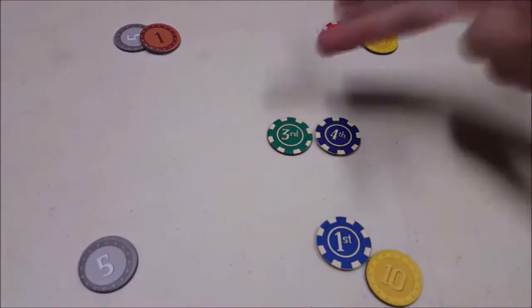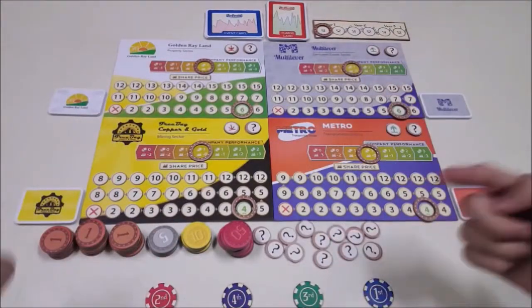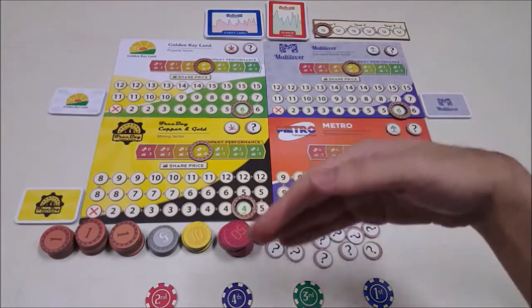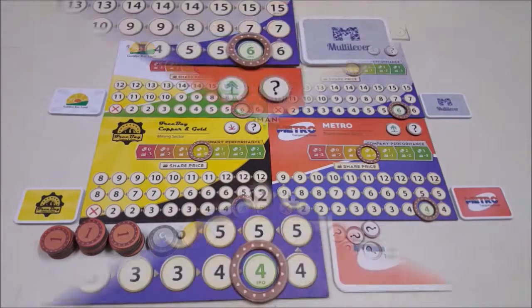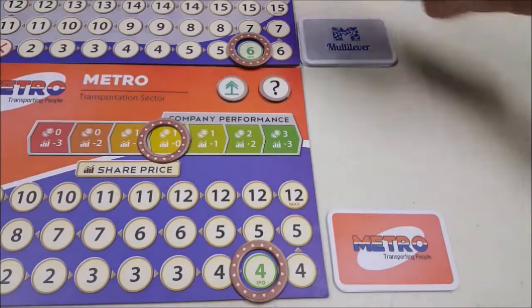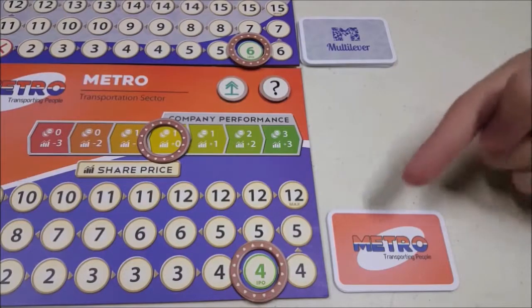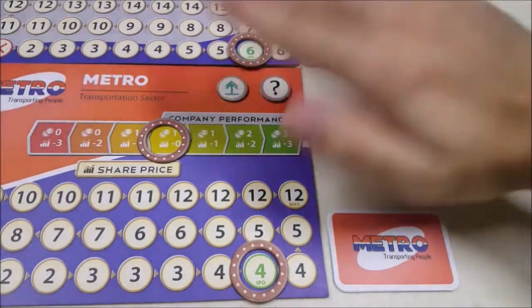If this happens at the first round, the tied players should increase their bid until there is a sole winner. After flipping forecast tokens and bidding for turn order, we'll continue to the second phase: the action phase. In turn order, players will take their turn. On our turn, we can do as many actions as we want. There are 5 kinds of actions. The first action is buying stocks from the market. The prices of each stock are different as indicated by the marker. Say publicly how many stocks you will buy from that company, then pay the cost. Stocks we own are kept secret in our hands.